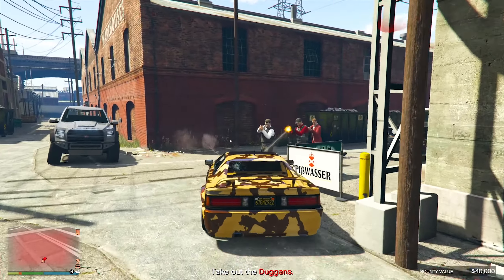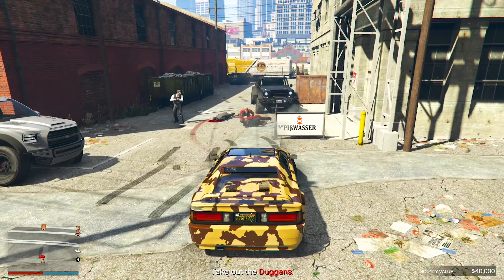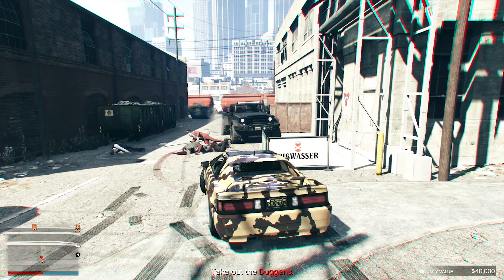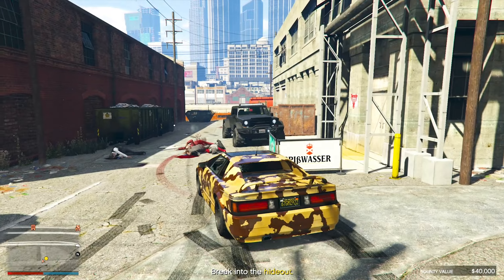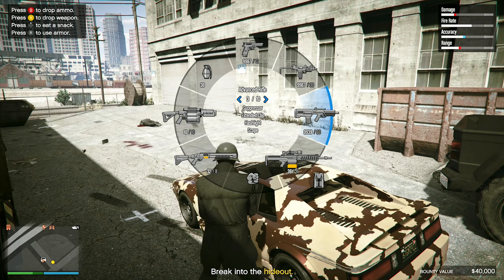The new GTA Online Weekly Update just introduced the long-awaited Benefactor Worschlag Hammer to the game, along with some really solid discounts on vehicles like the Post Lude, the Konjo SJ, the Hot Ring Hellfire, the Reinhardt, the Western Reaver, the Overflod Tyrant, and the Western Annihilator Helicopter.